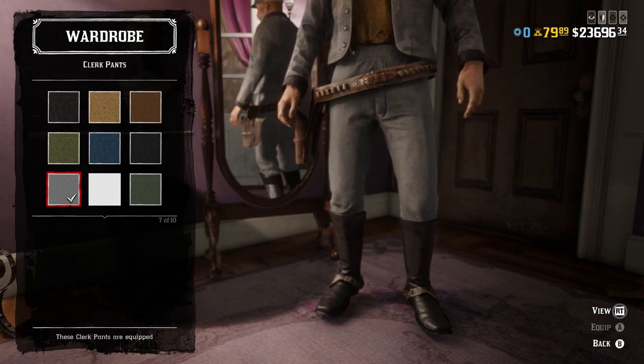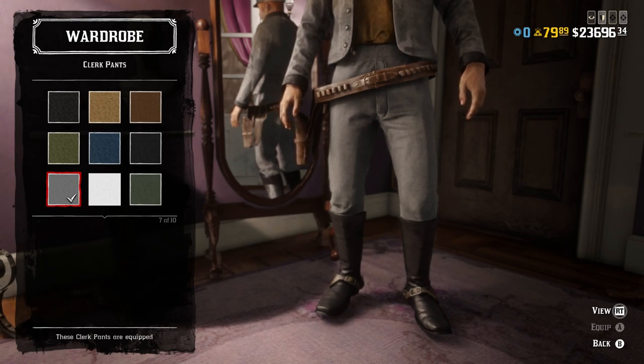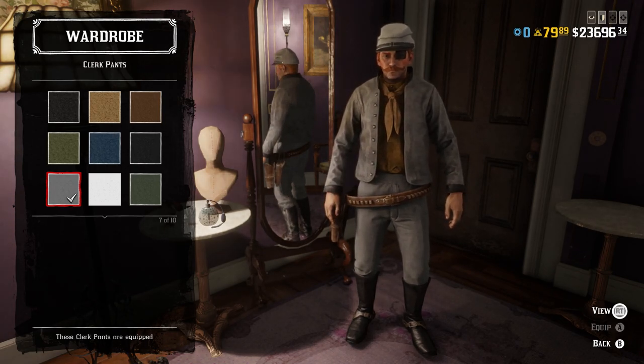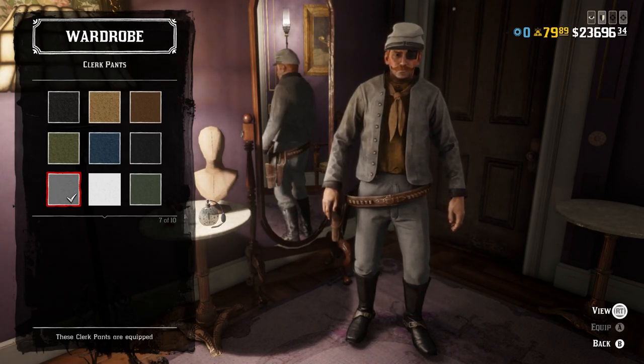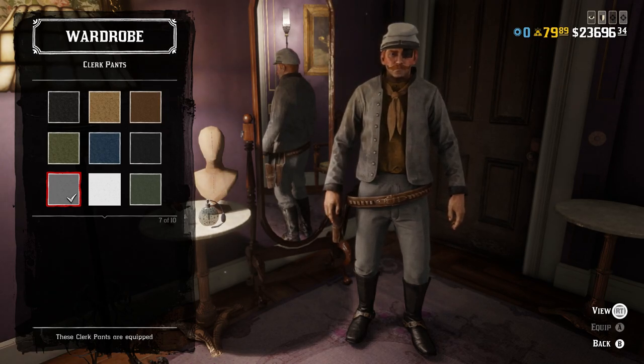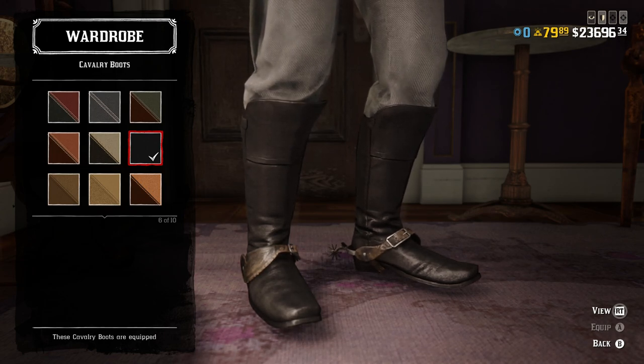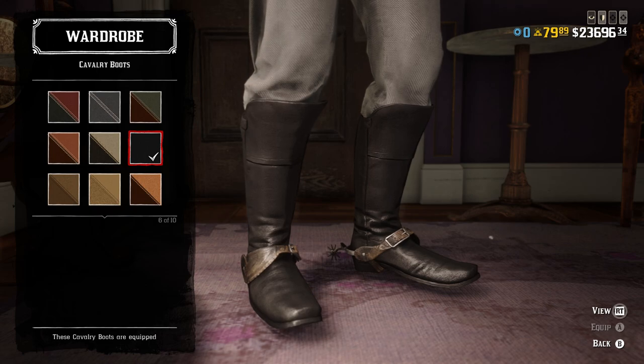For the pants, I went back and forth a lot, but I ended up with the gray clerk pants because they matched the exact color and shade I was looking for the best. Style-wise, they're not exactly perfect — they look a little cleaner than the rest of the uniform — but they were the only ones that had the right color and didn't look like garbage. Basically any gray pants would work, but these are the ones I chose. For boots, I went with the black cavalry boots because they're probably the best example of standard-issue military footwear from any time between the 1860s and 1890s. You can also use basically any boot with the military half chaps on top, which was also very common at the time. I went with the plain black ones because that was the most common color for standard-issue military footwear around this time.